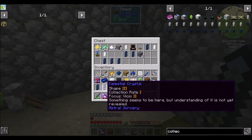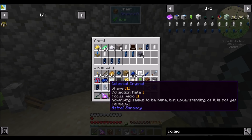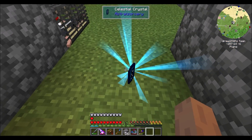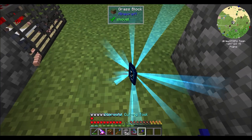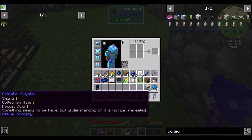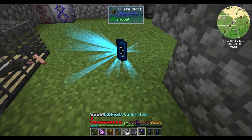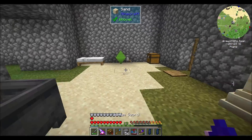That should give us a really good collector crystal because it's got a decent size, a really good shape, and a really good collection rate. In order to do that though, we need to start carving this crystal up. So I'm going to drop it on the ground and split it. That's focus Vicio 1 and focus Vicio 1. Shape 2, focus Vicio 1 — so that's what we want, and we want to get rid of this shape 2.